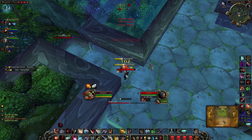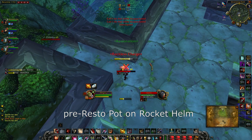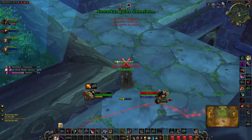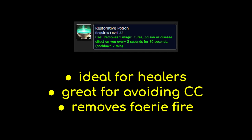Next up is the Restorative Potion. Resto Pots remove a Magic, Curse, Poison, or Disease effect on you every 5 seconds for 30 seconds. This potion is amazing for healers to avoid getting stuck in CC such as Polymorph and Fear. It even works on Rocket Helm, which is classified as a Magic debuff. Resto Pots can also be useful for rogues because it removes Faerie Fire — one of the most crippling abilities for a rogue — and it removes Hunter's Mark as well. The main limitations are that it only ticks every 5 seconds and you can't control which debuff it removes if you have more than one.